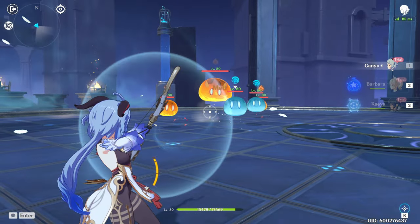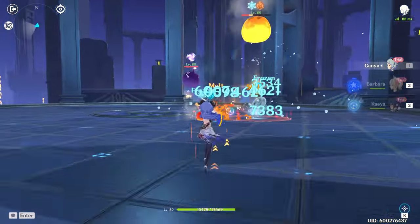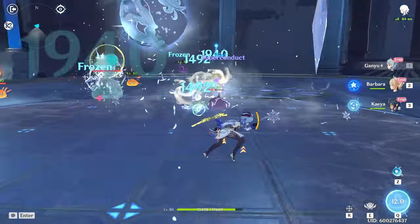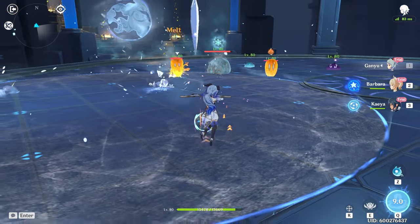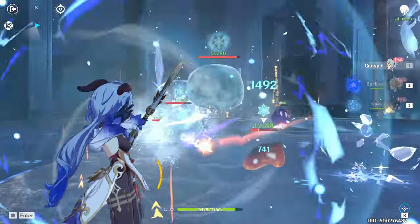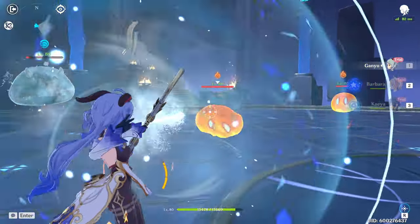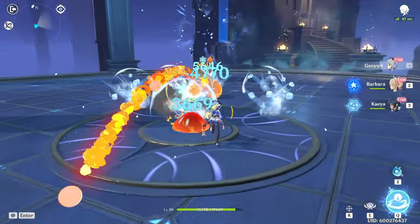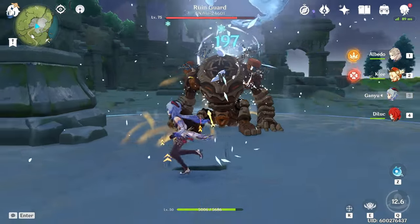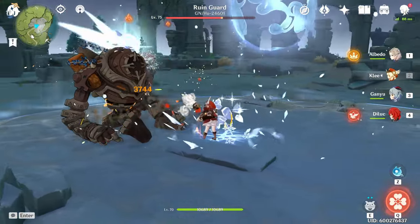Ganyu is supposed to be a damage dealer main DPS. Since her kit is so focused on her charge shot, most builds are going to be built around getting as much damage as possible from her charge shot. Even though she is charge shot focused, it doesn't mean that her normal attacks aren't viable. She also has the ability to be used as a support character because of the new buff giving her 100% uptime on her burst. The taunting ability is a good support ability too, though a character like Beidou would not like it because she wants enemies to hit her.